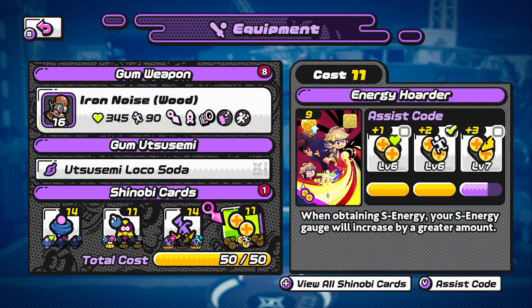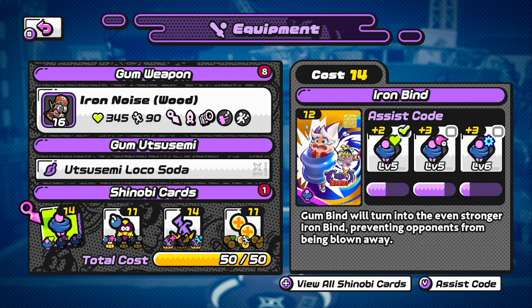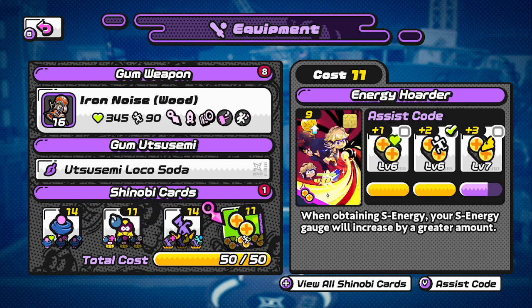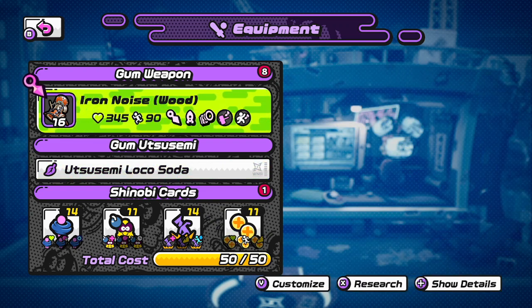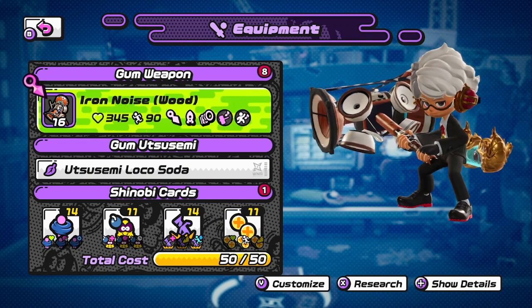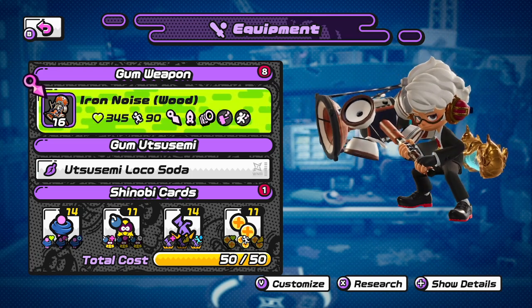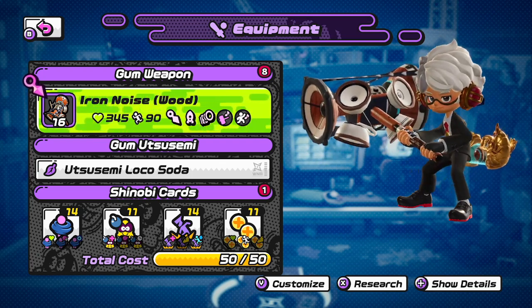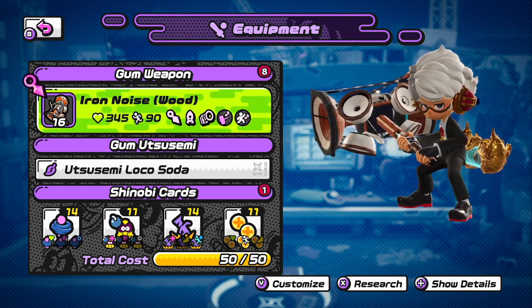Looking at all the Shinobi cards I have for the weapon — I'm going to be heading to training mode first, but I want to explain what I have here. I'm going to be running Iron Bind, Uta Semi Master, Gun Boost Impact, and Energy Hoarder. That will be in practice mode where I explain to you why I have these Shinobi cards. For people who like this weapon, this is your chance to watch, because I've got a lot of tricks to show you guys. Let's head to training mode.